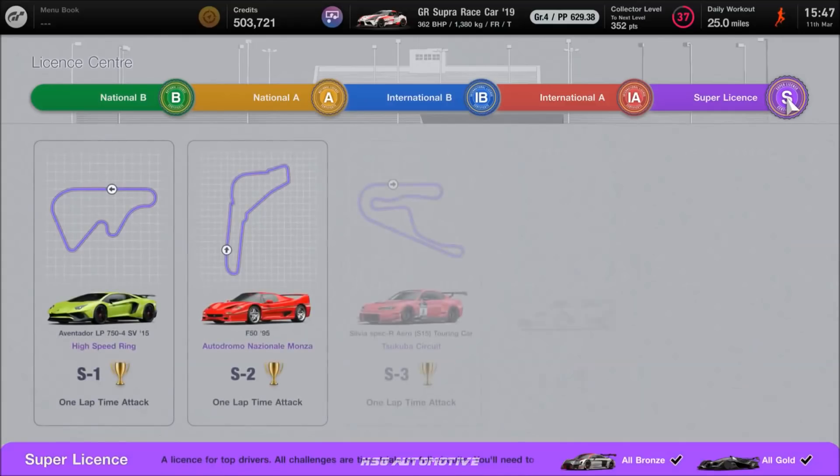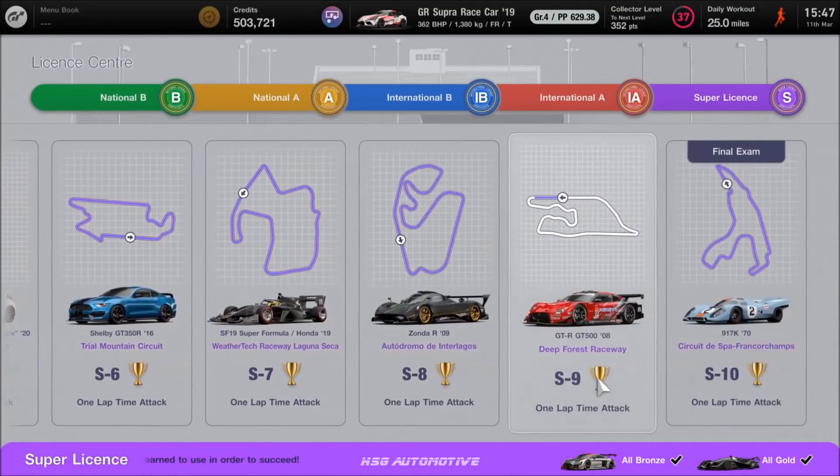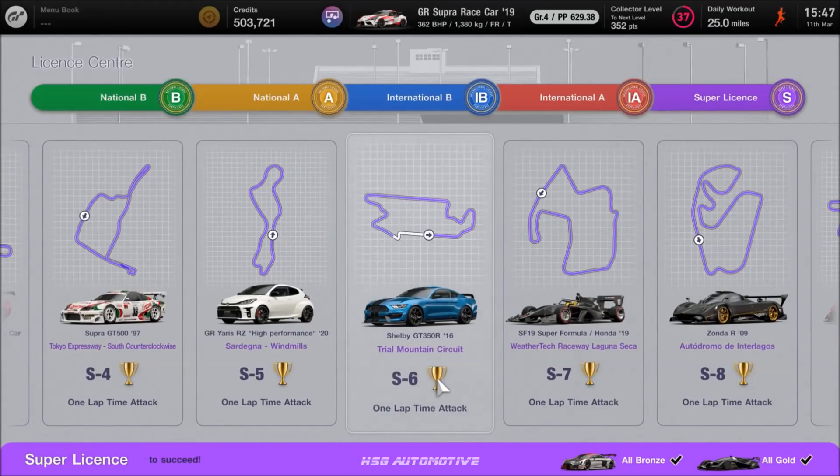International A all bronze gets you another Toyota — the 86 Rally car — which is a very good prize. And if you go up to the S license, again, all bronze — you don't even need silver or gold — you literally get an Audi R8 GT3 LMS car. That one's well worth it just for having it. And spoiler alert: if you get all gold on the National B license, you win a Red Bull — a pretty massive prize.